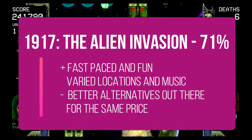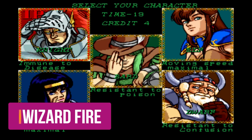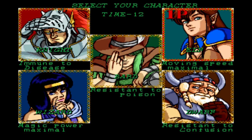Next up we have Wizard Fire, one of Data East's arcade games brought to the Switch under the Johnny Turbo arcade banner. This was a follow up to Gates of Doom, also available on the Switch, and is a fantasy adventure game set on an isometric playing field.